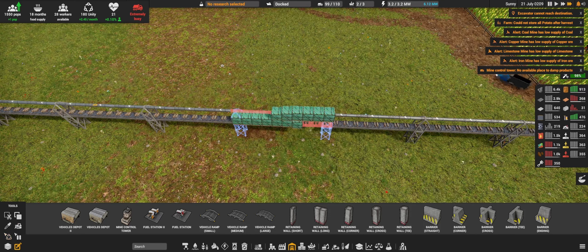Next up is going to be the iron mainline basically. We need a flat conveyor belt 2 coming out of this guy. Let's bring it all the way to level 3 straight away, and it will run parallel with the coal line.